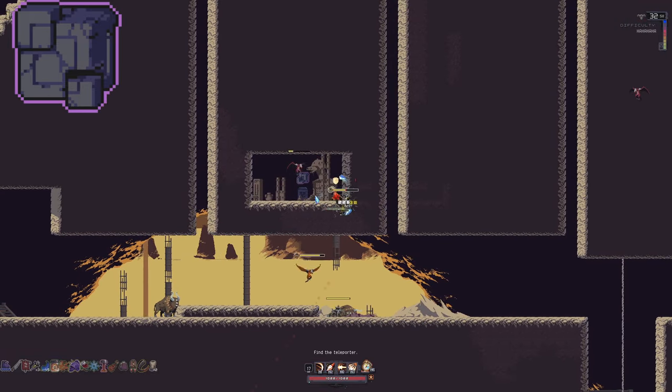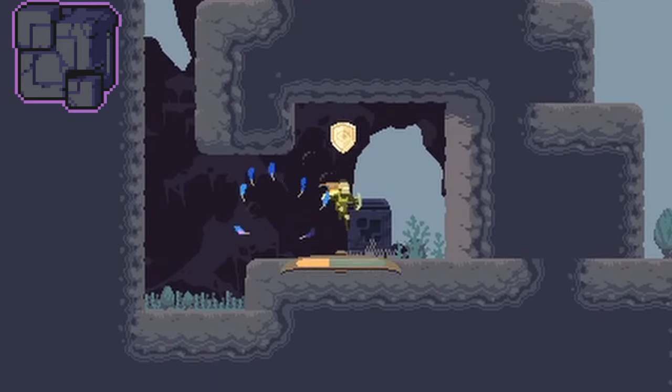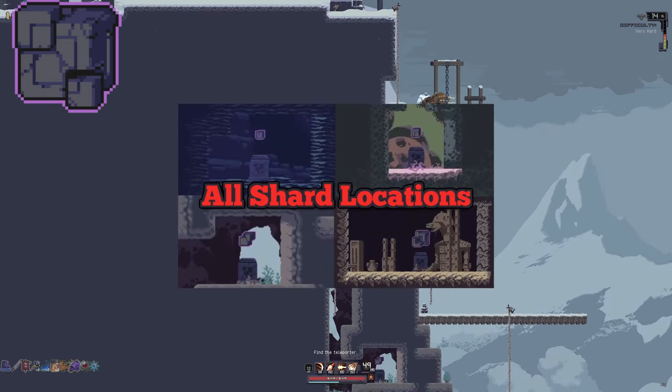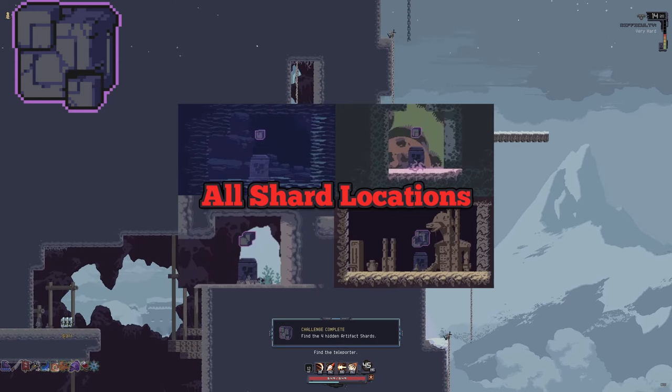Dissonance: There are 4 hidden shards you have to collect. Those can be found on Sunken Tombs, Ancient Valley, Magma Barracks, and Hive Cluster — all with the 4-5-6 variants. I have a video with a lot more details on where the shards are located; I would recommend checking that out. Link in the description.